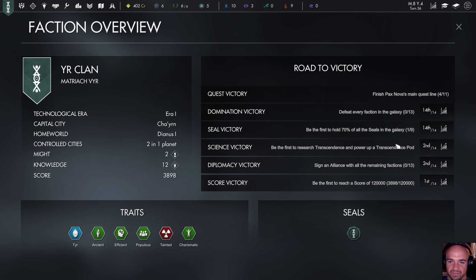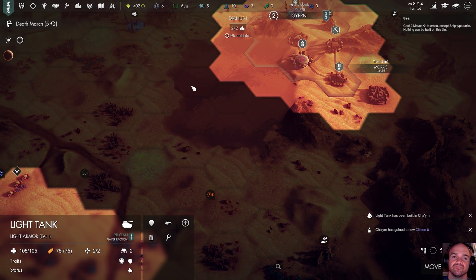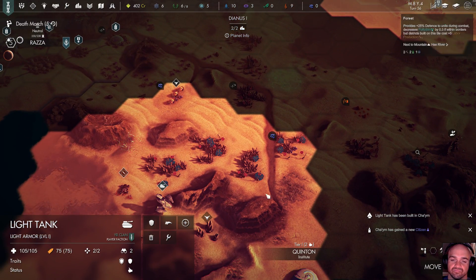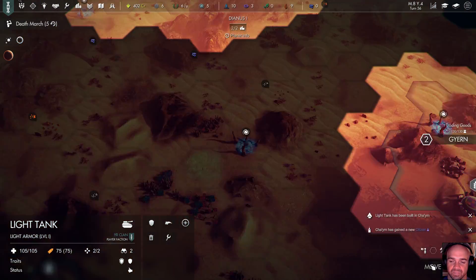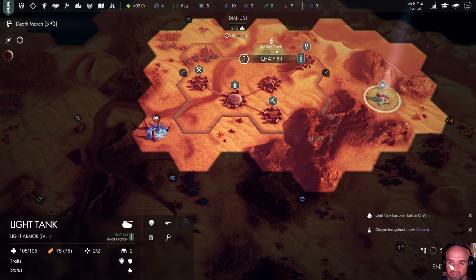We're second for transcendence, second for that, first in our score — that's good. But ermicula is not even on this planet I don't believe. Can I buy it? Nope. Let's find out where Red is — go auto-explore, find out where that pseudo-knight-looking guy is.